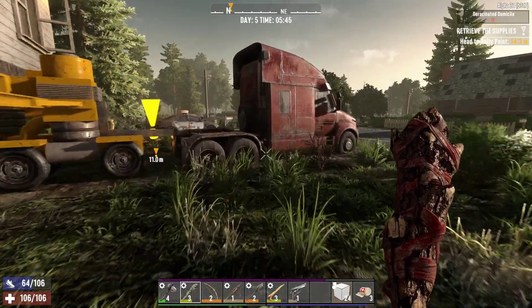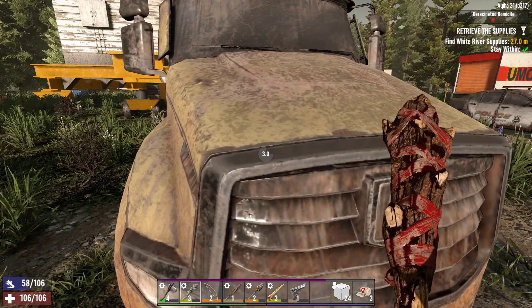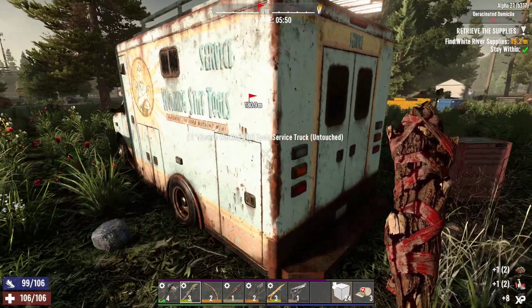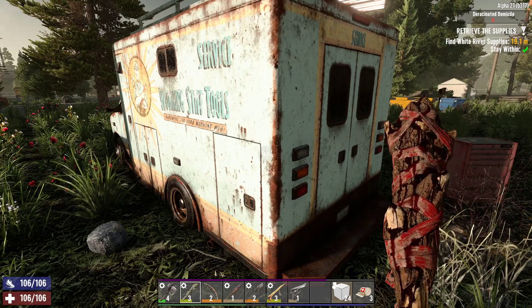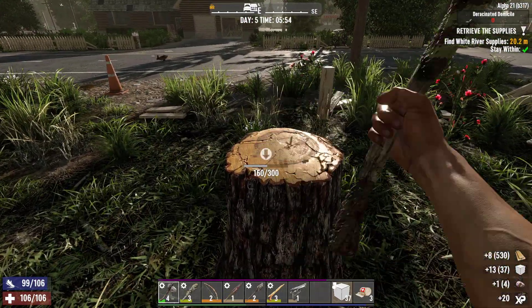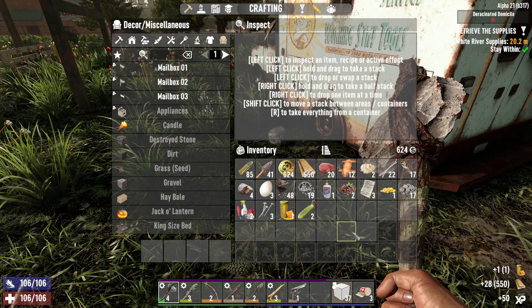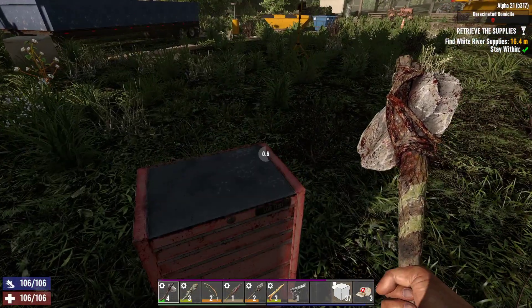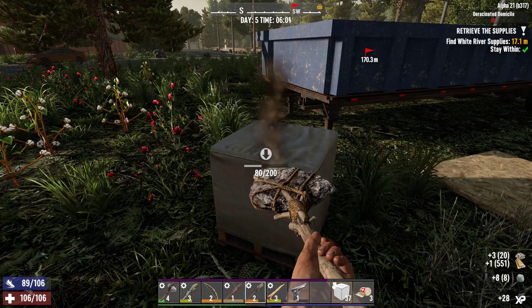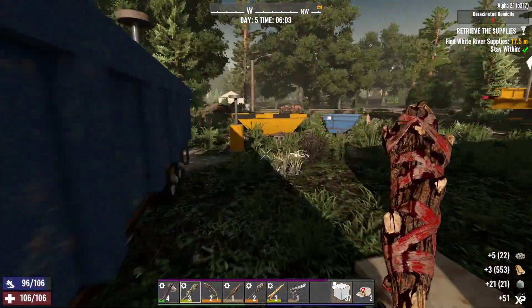We already got that but we get to loot all of that again right now, so that is fun. I'll get the police car last because it's going to cause problems — I don't want to fail the mission. There's some random stuff. Well, it gives me some frames, that's not too bad. Another honey, love it. Good toolbox and a repair kit — that's what I wanted to say.